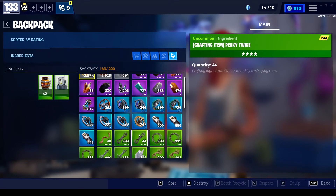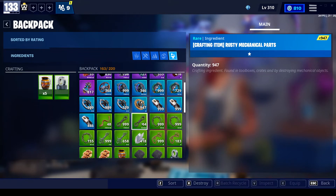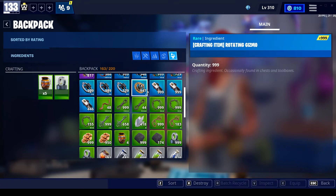If you run lots of Endurance, you should never be low on any of these parts. As long as you're in Canny Valley Endurance, you should be good for anything like this. Plankerton's really good for tier 3, and Stonewood for tier 2. The rotating gizmos — you get them from Endurance, they just drop them all the time. Endurance will drop twine and stuff too, but that resets all the time.